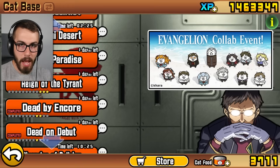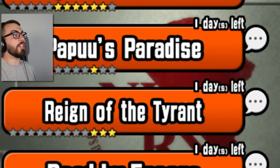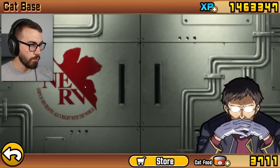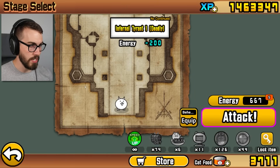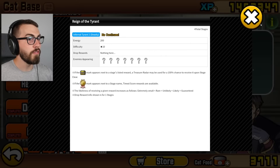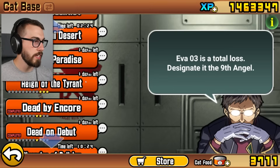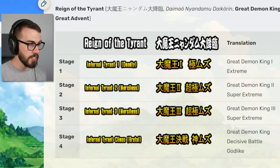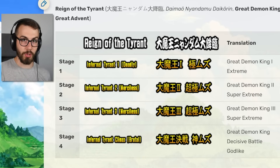All right guys, that was a nice little warm-up. Now it's time to face the hardest stage ever created in Battle Cats — sort of, but not really. Welcome to Reign of the Tyrant: Infernal Tyrant 1. There's actually four stages — four total stages and the last one is brutal. What's brutal, you ask? Apparently it comes after Merciless. These are the four stages: deadly, merciless, merciless, brutal.